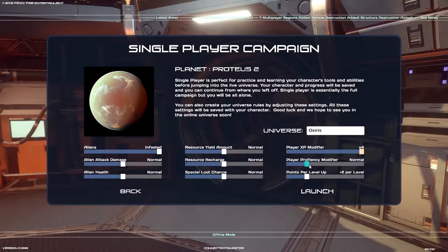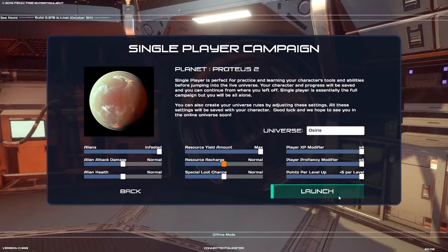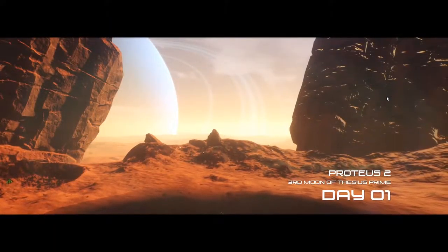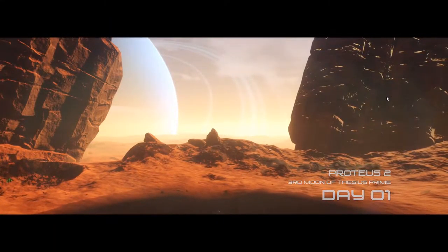We want to move things. Proficiency — let's turn some things up so we can get back to where we were a little quicker. Resource recharge, resource yield amount — yes, give us all that. Not turning down the aliens though. Resource recharge is fine, special loot chance is fine. We'll leave it just like that — bumping things up so we can get moving. Okay, any new things here? No. Mission list, okay. Here we go, all right — day one, here we go, build some stuff.